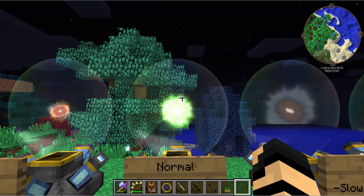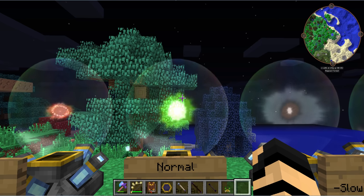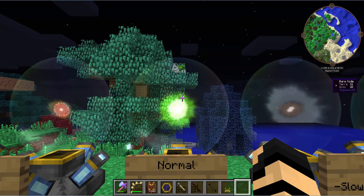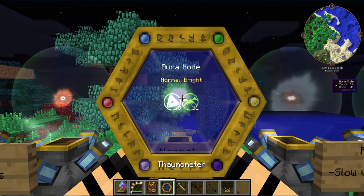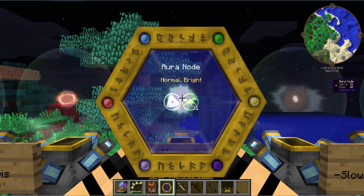The next kind we have is the different types of nodes — different from the regen powers. The normal one is your most basic. There are no special attributes; it just says normal. The 'bright' label reflects the speed at which the vis in it replenishes, not the type.